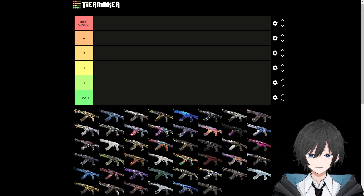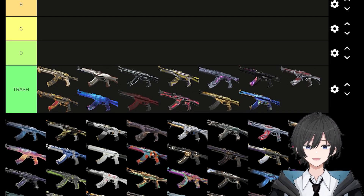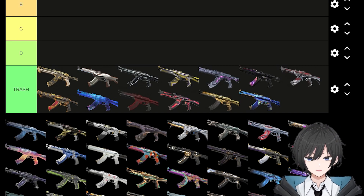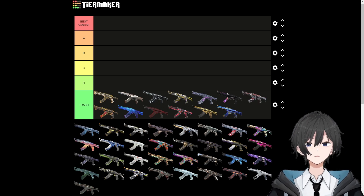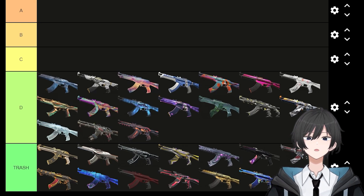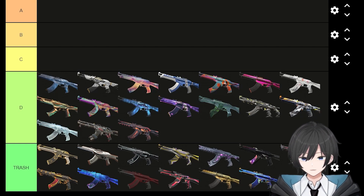Let's throw all the Battle Pass skins in the trash. These skins are absolute doo-doo — they look pretty bad, they sound the same, and they definitely don't help you aim better. But wait, there's more that belong in the trash. I will never buy skins that have no custom sound effects or animations. They're literally a waste of money.